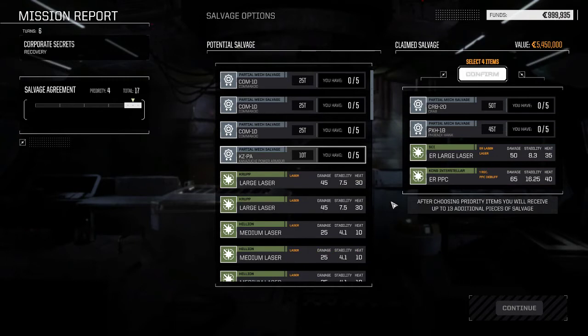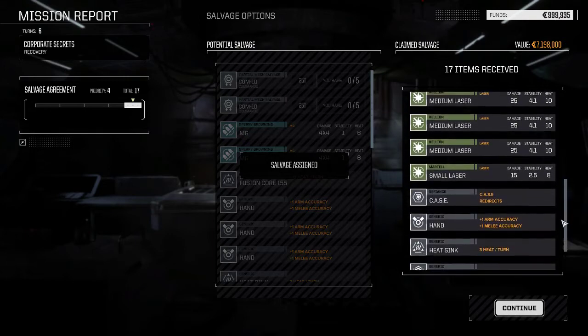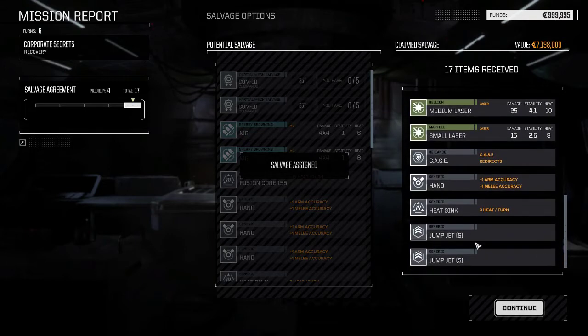I'd like the fusion core and probably the 1D parts — one 1D part, a regular large laser, another case item I haven't put on yet. No fusion core though. Fusion cores can just be a little hard to get your hands on — you don't get them out of every mech you blow up because many times you take out the engine.